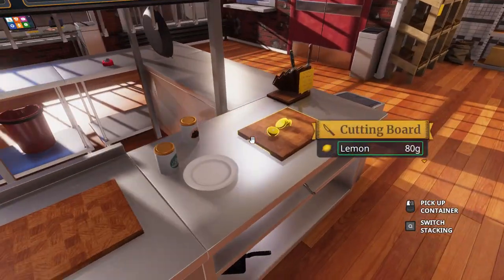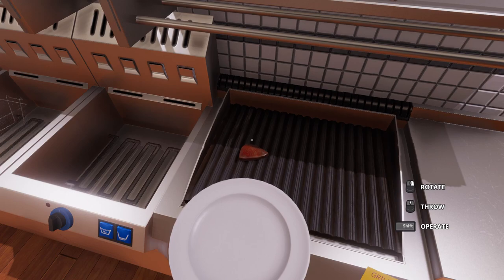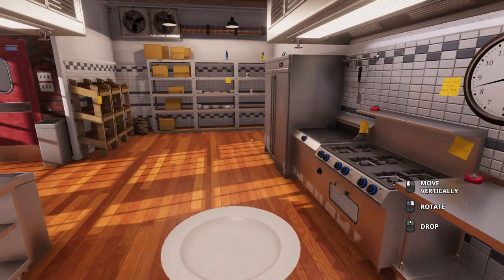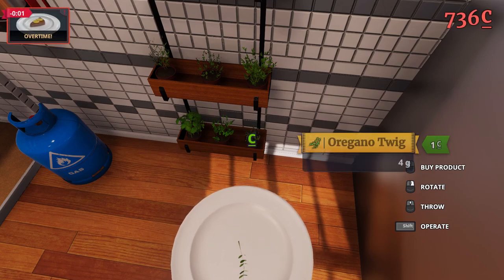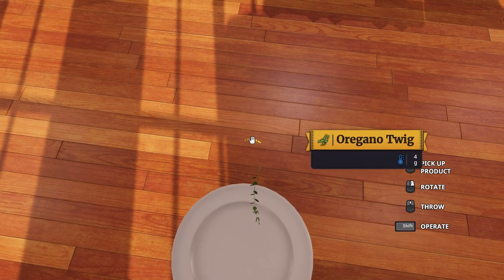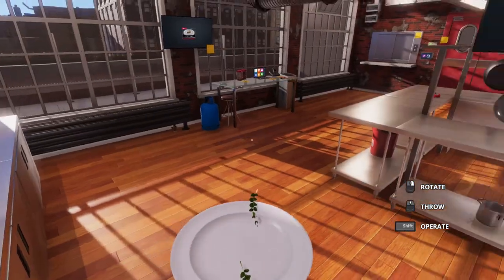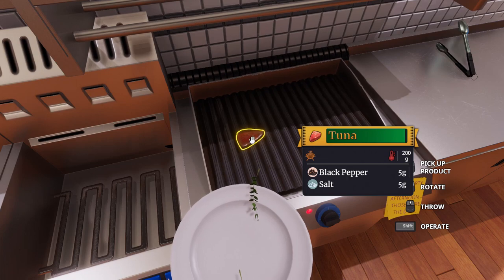The cool thing is we can actually just use the plate to pick stuff up — we don't even have to use the tongs later. I figured this out by doing the tutorial. Imagine that — the tutorial showed you something to learn how to play the game. I probably should have done it first. Once this tuna's ready, we'll have that on there. Now we do need some sprigs of oregano — about eight grams, so four grams each, meaning we basically get two of these. I dropped a sprig of oregano. Can I pick that up again? We took too long on this order — that's going to cost us.